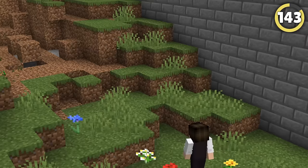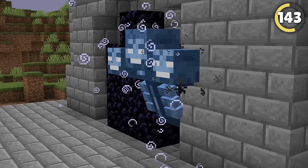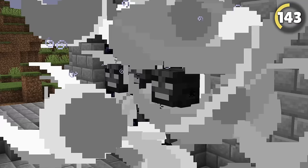Spawn a wither to help you break in. The wither's attacks can destroy almost any block in Minecraft, so lure it to your friend's base and watch it make massive holes even in obsidian walls. Jump in and take their stuff!